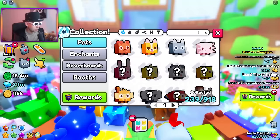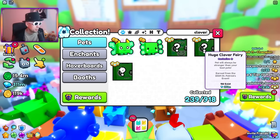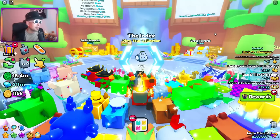So in the last video we checked out Clover Fairy - now 156 exist. Last video it was 32. The value has dropped about 100 million gems but it's still very hard to get. And that's because I saw on Twitter people say the chance of hatching this is like 1 in 100 million. It's like an active huge pet.